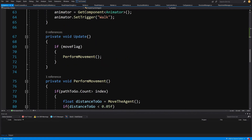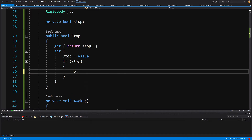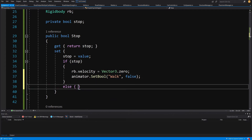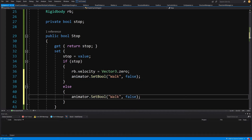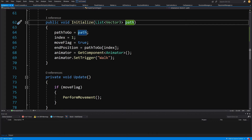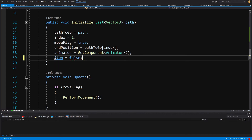Now let's finish implementing the Stop property setter. If we want to stop, call 'rigidbody.velocity = Vector3.zero' and set the animator bool 'Walk' to false. In the else branch, set the animator bool 'Walk' to true. In the Initialize method, instead of triggering the animation directly, we call 'Stop = false' and this will do all the work for us.